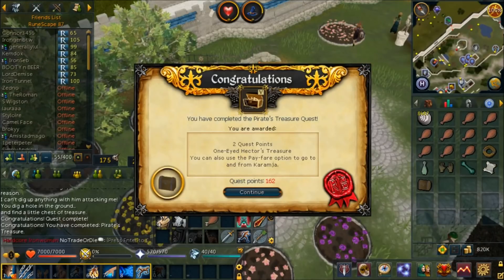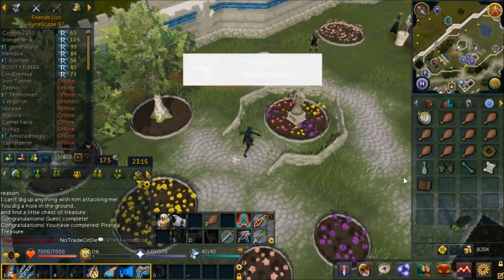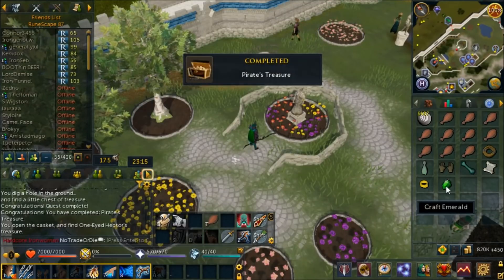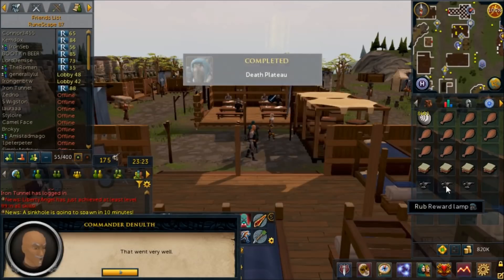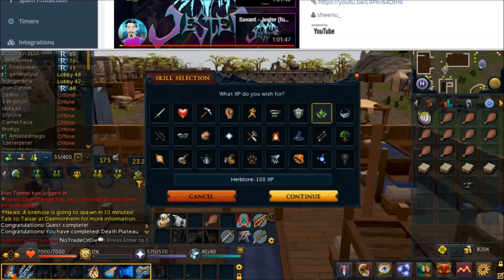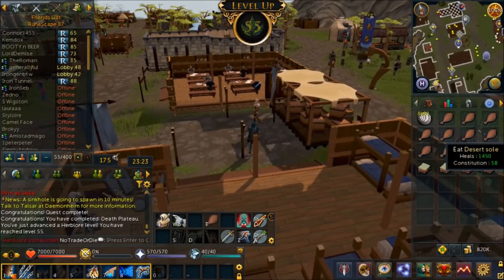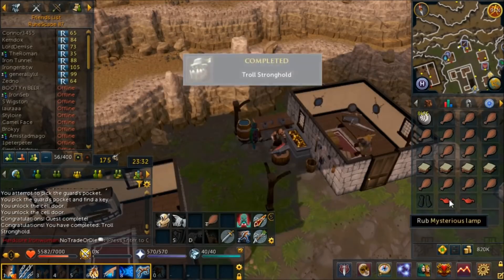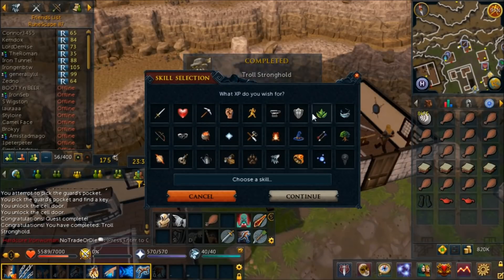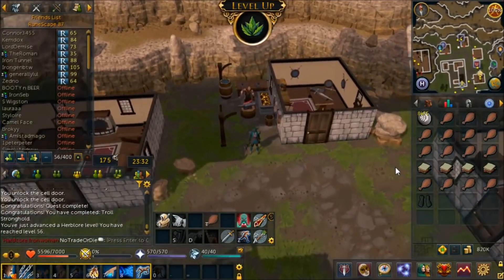Pirates Treasure is completed - I don't think we even have to do quests anymore, that's the end game. Death Plateau done - 300 XP lamps. I was memeing but we actually got a Herblore level! Death Plateau is such a good quest. Troll Stronghold next - I was going to make a joke but 10,000 XP per lamp and 20,000 more Herblore XP... is that another Herb level? Oh my god, questing is overpowered!